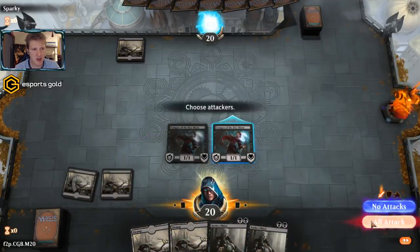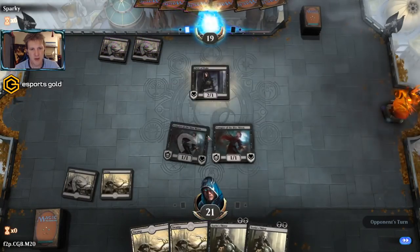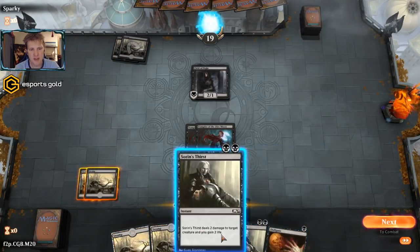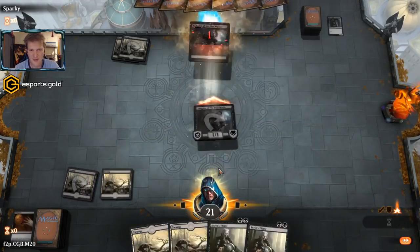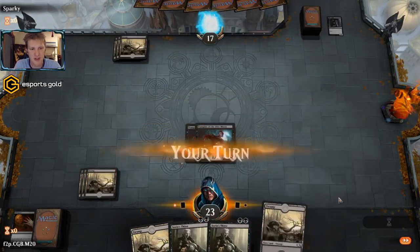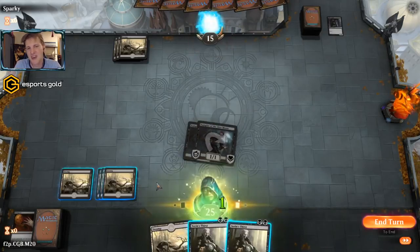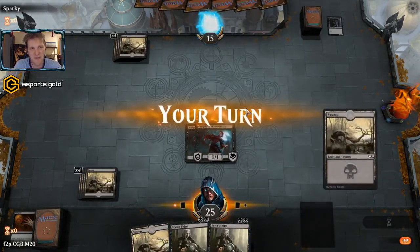We get both Vampires of the Dire Moon down and start attacking while Sparky is undefended — we gain a life each time, and any creature that blocks will die because of deathtouch. The opponent plays a Child of Night; we could Disfigure it or Soren's Thirst it. I like saving the Soren's Thirst because the life gain might do something later. Sparky's already telling me to play faster. However, one of the tenants of this channel is to explain what I do and why — so I will be taking my time. If I play too slowly, you have the 2x speed option in settings.